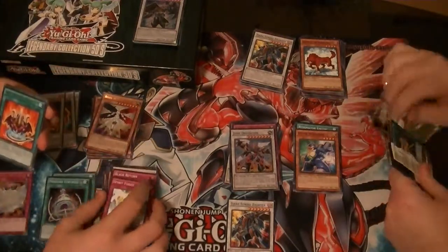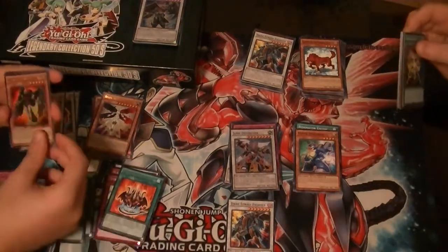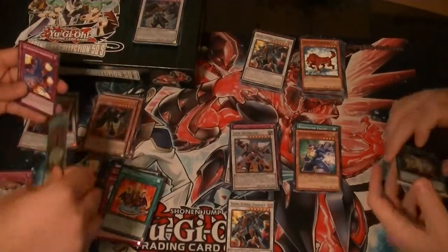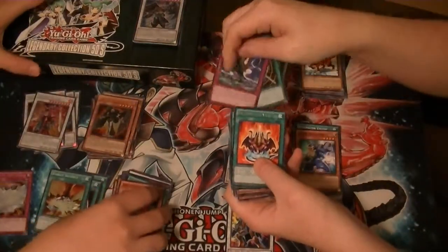Red Dragon Face. A Blackwing Sir of the Dawn. A Crimson Blader — which is pretty cool. Scarlet Security — pretty cool. And a Rose Witch. And for my last pack of this opening: